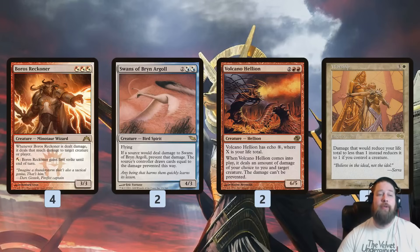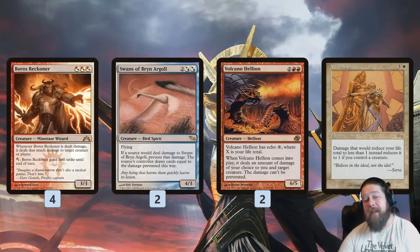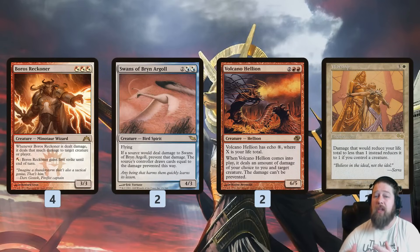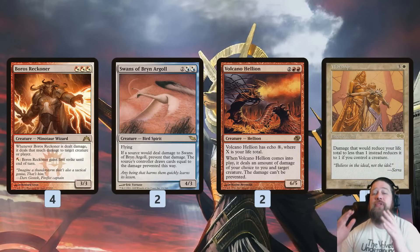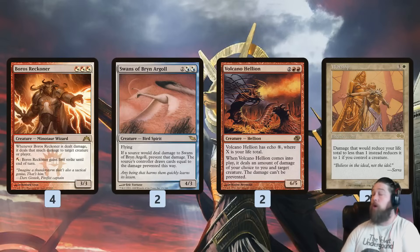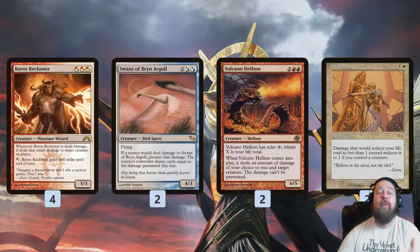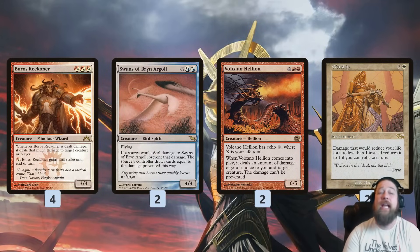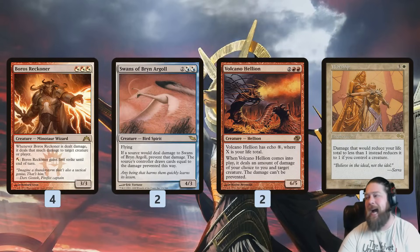We choose a trillion, our opponent takes a trillion from Boros Reckoner. The problem is we would also take a trillion and die. The secret is Worship. If we get Worship down alongside this plan, damage that would be dealt to us only puts us to one. So we choose a trillion, our opponent takes a trillion, we go to one, and we win the game on the spot. Volcano Hellion can also just choose 10 — ten to Boros Reckoner, ten to our opponent — or choose 15, fifteen to Swans, draw fifteen cards.